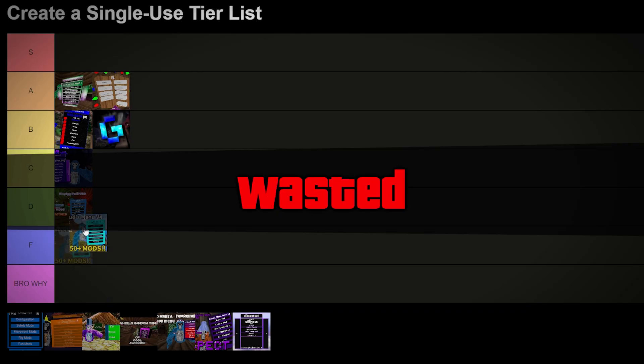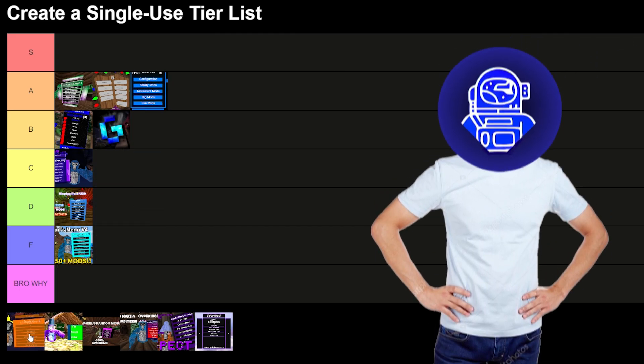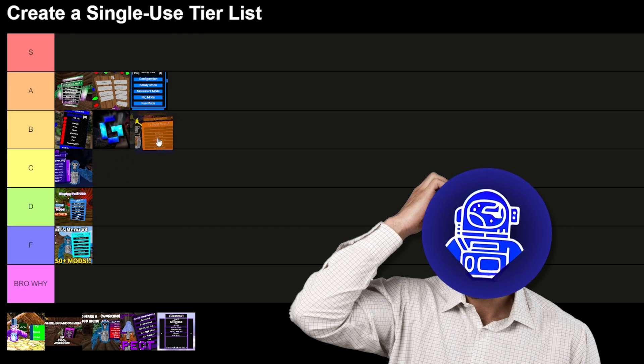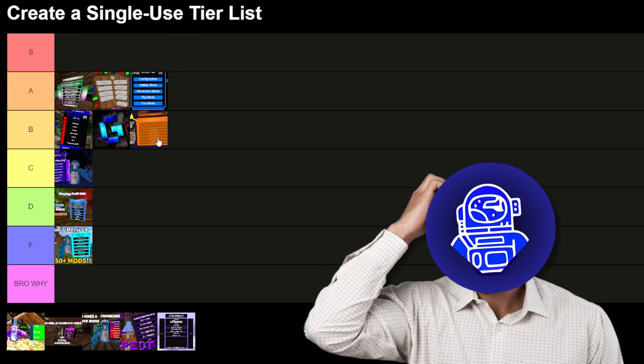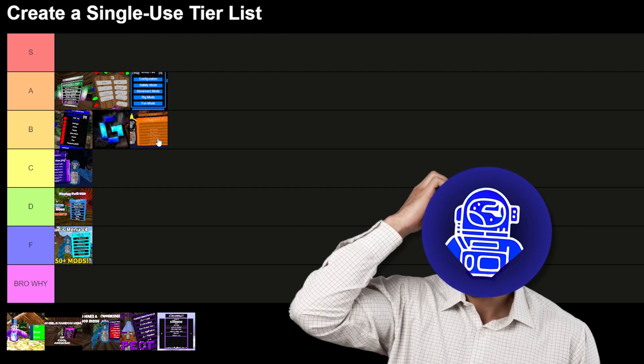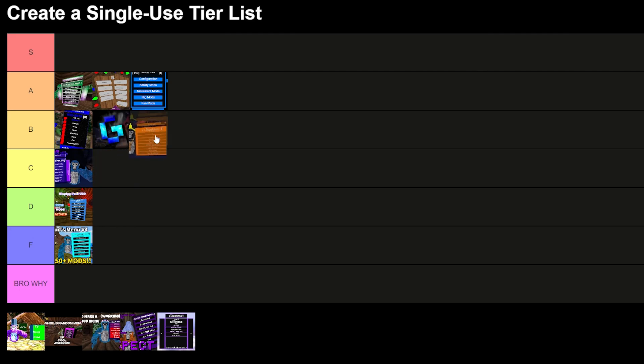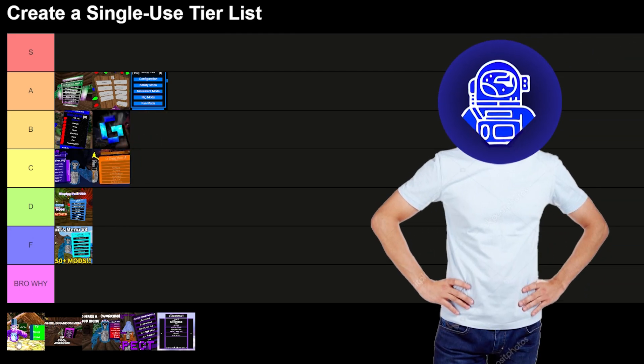Hudbud broke, so F tier. Energy — probably A tier, I've never gotten banned using that. IIStupid — I would say B tier. IIStupid is probably one of those menus that you'll use for a little bit, it's really good, but you'll get banned every once in a while. So I think I might put it in C tier — I'll put it in C tier for safest menu.